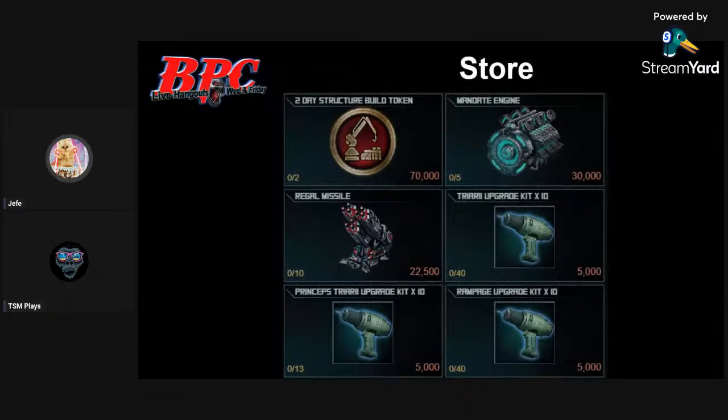Prizes: two-day structure build tokens, the Mandate Engine, Regal Missile - we'll talk about that later. We finally got the triary kits back. U2 is a day on the normal ones or a day plus a little, and the flagship is about a day and a half. U2 seems like the sweet spot because the countermeasure reload is helpful at that point - that's why in that video I made sure I got them to U2 to show the benefit.